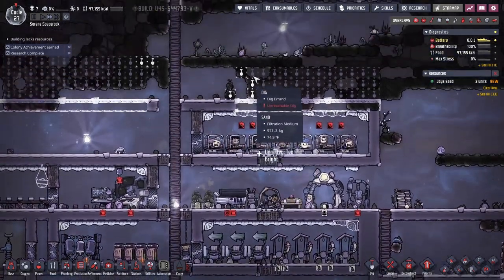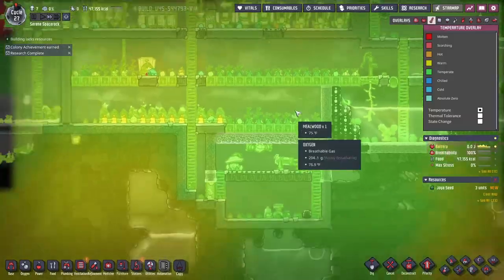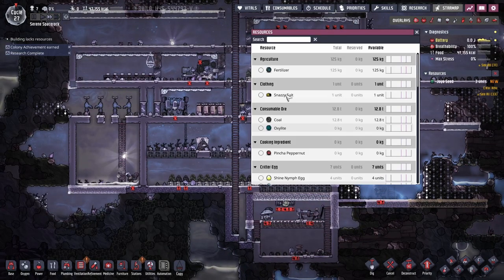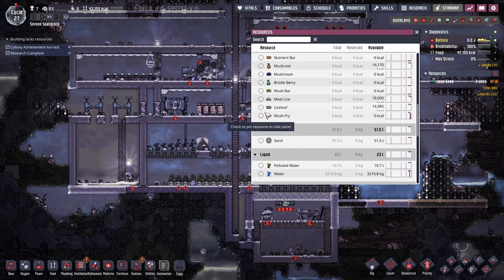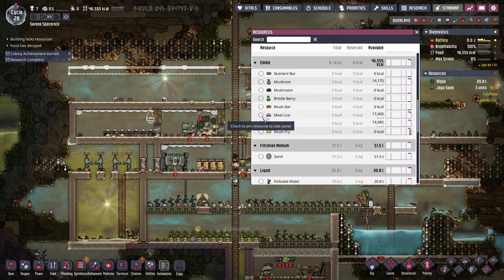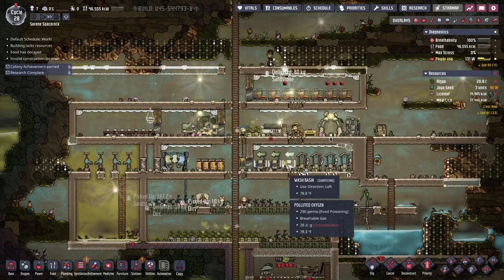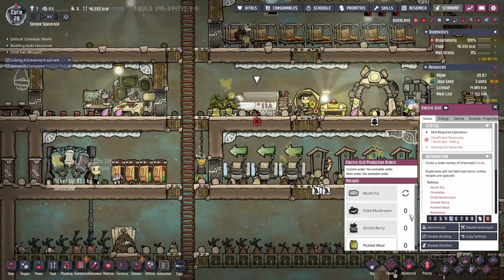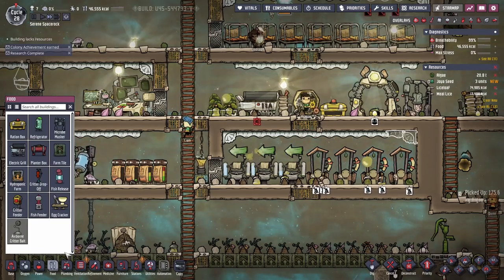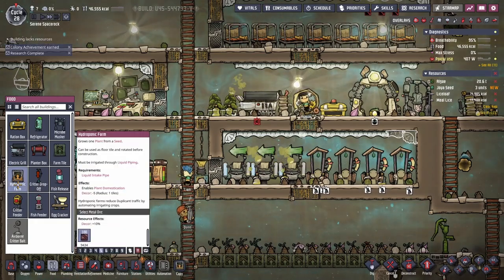Everybody's got time to get food. Temperature-wise — good. Oxygen-wise — good. I want to keep an eye on how much algae I have, and I'm also going to track how much meal lice and lice loaf I have. Under food, I thought there was another thing they could make. Oh — I was also thinking I could do hydroponic farms.